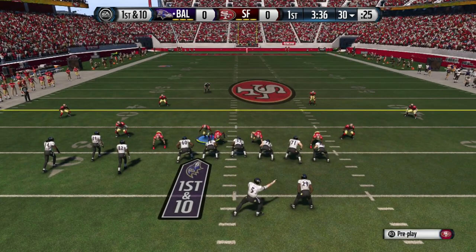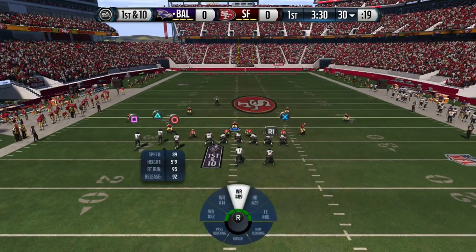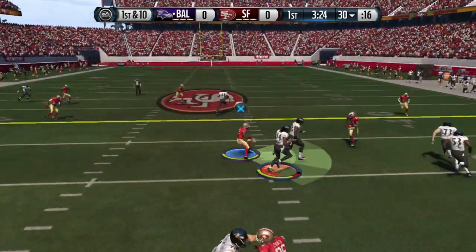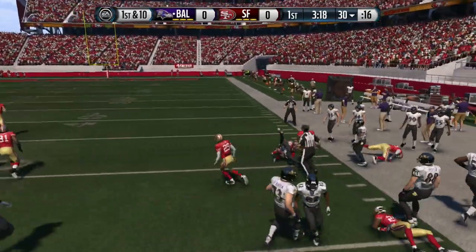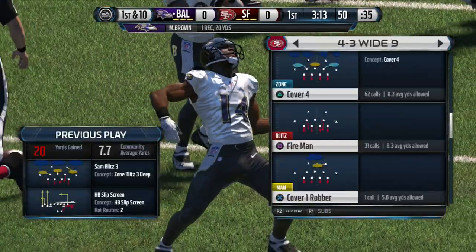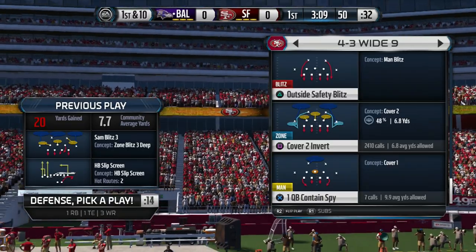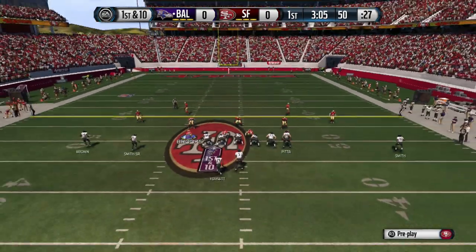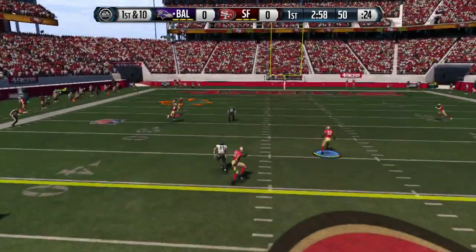Here we go with bunch weak or bunch tight ends — we're going to guard the middle of the field in case anything comes across or the running back comes out on a delayed blue route. We send the blitz. He put number 14 on the drag and actually got a first down, so I'm going to have to adjust. He's using bunch tight end with the little screen — same tactic used last year from the split close formation — and he got a nice first down.